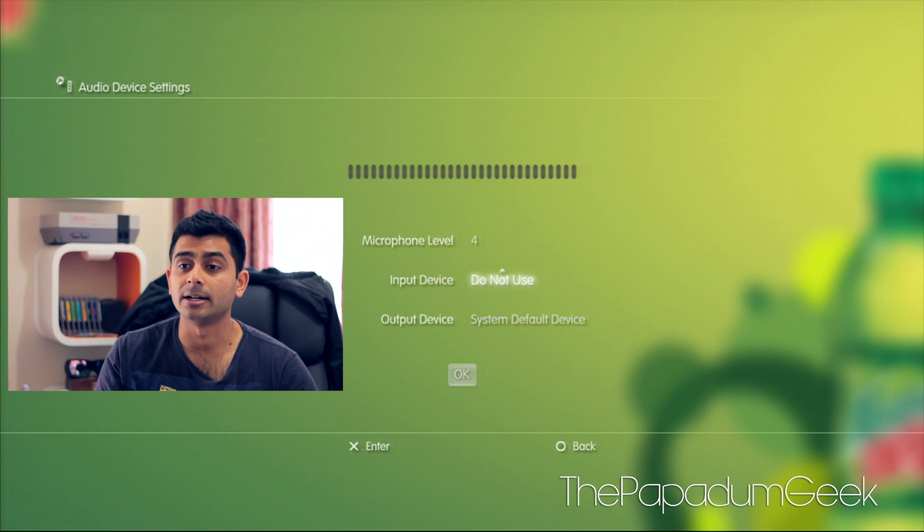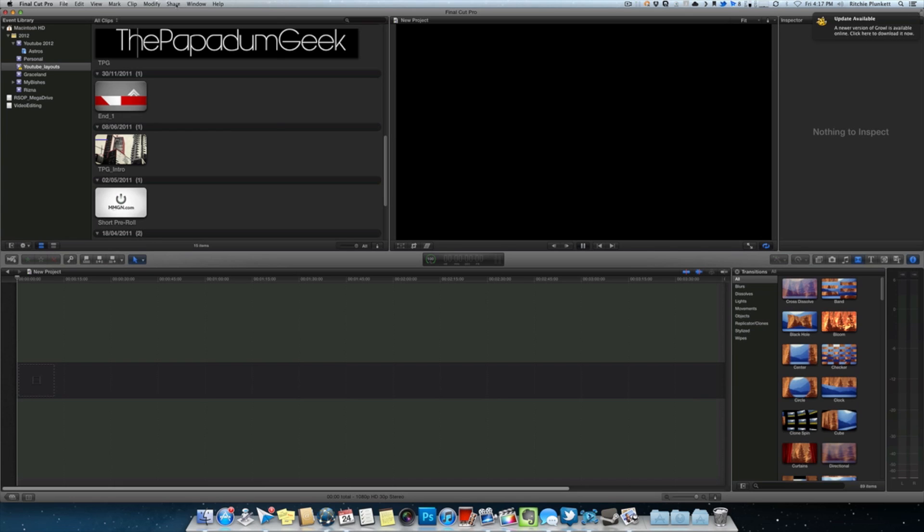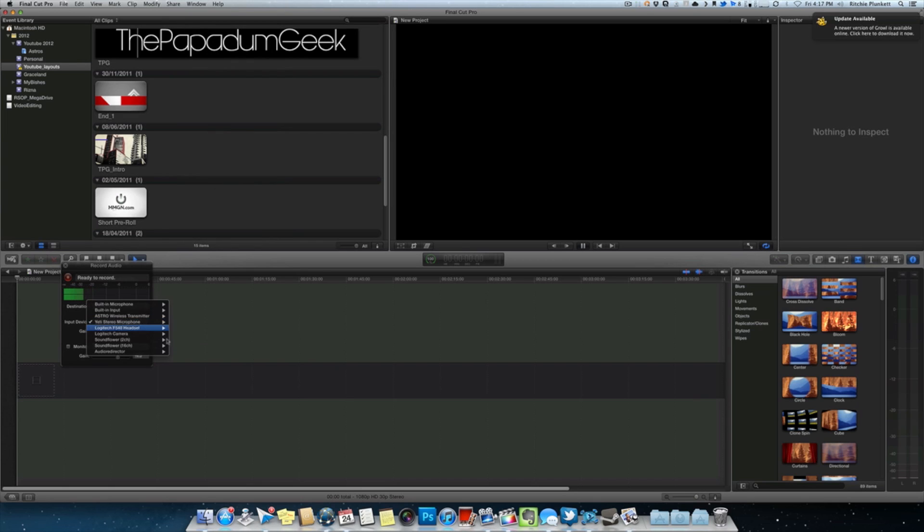Now we're going to jump onto the computer and go into our editing software. I already have the Blue Yeti plugged in and I'm going to record sound through Final Cut 10. You don't necessarily have to have Final Cut 10 - you just need a program which can record sound. As you can see here with Final Cut, I'm going to go down and record audio and it's already set as the Yeti. Just double check it and as you can see, it's coming through nice and clean. I'm not really close to the microphone so that's why it's a bit low, but if I was recording commentary I'd want to be as close as I can without actually peaking it.